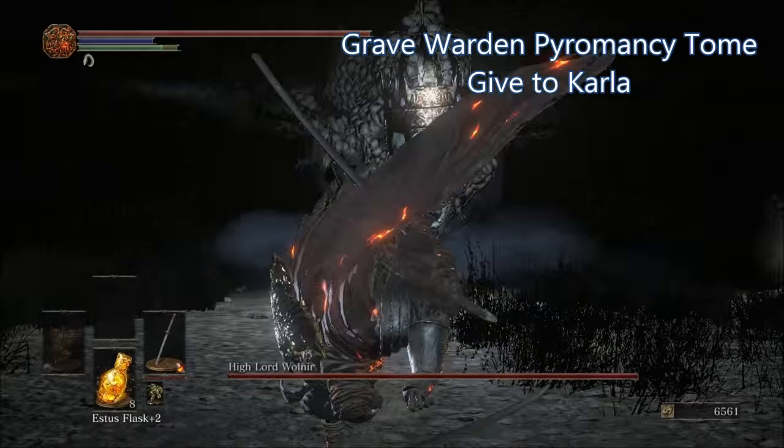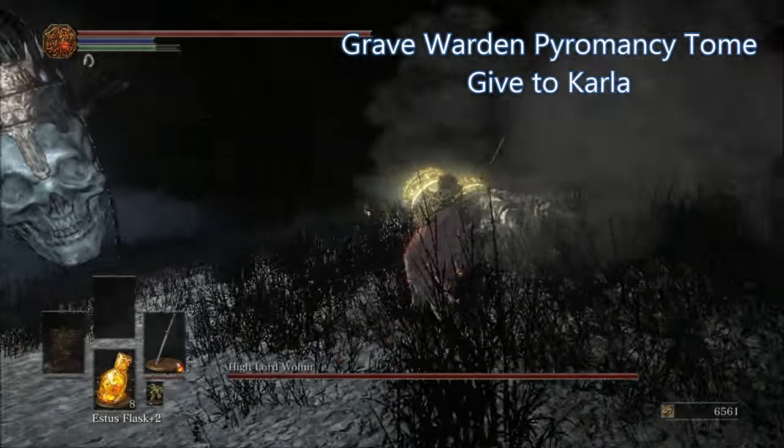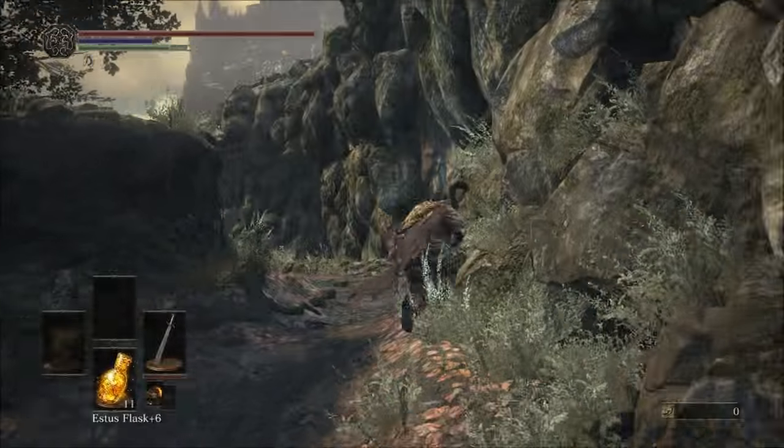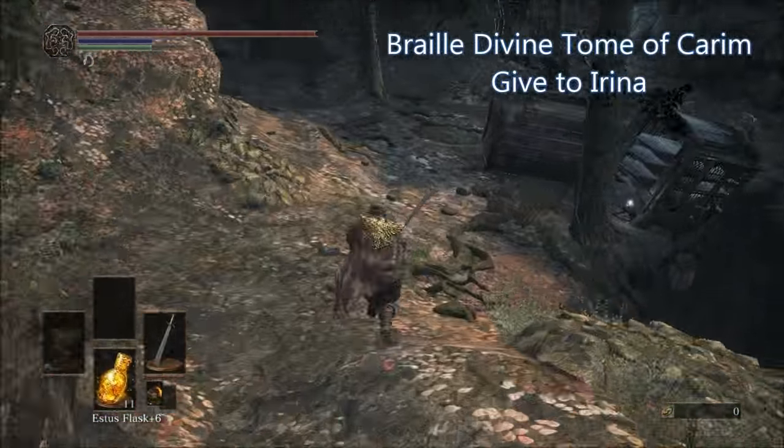To get the Grave Warden Pyromancy Tome, play through the Catacombs of Carthus until you come across the High Lord Wolnir boss fight. On a corpse right in front of you when you start the boss fight will be the tome.